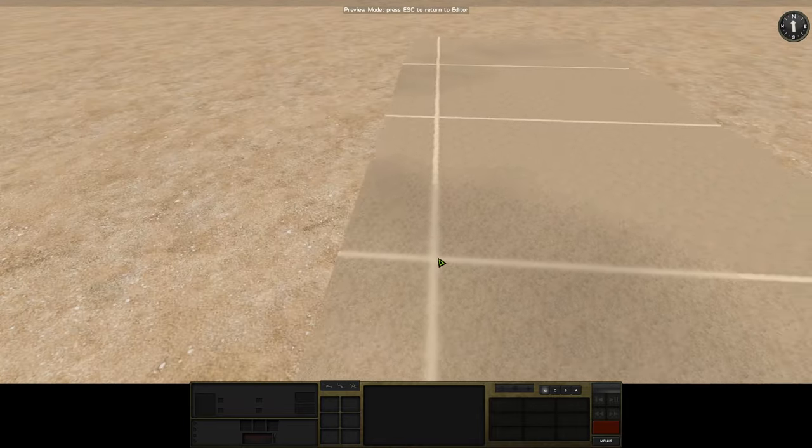We're going to need a position where the M240s and the Javelin can set up where they have quite a good view. So let's put a little compound in on this corner here. Which means we're going to deal with buildings. So first of all, let's have a raised area of terrain here — this is where our little compound is going to be.